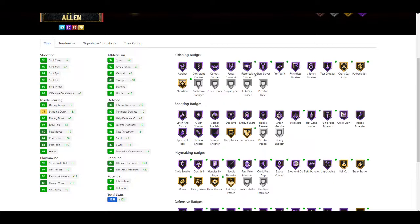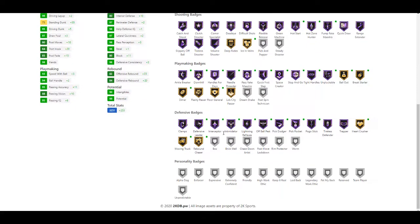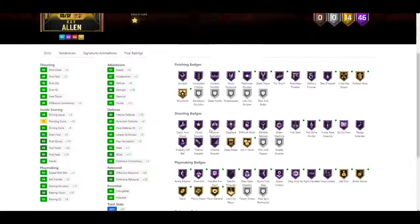Finishing badges he gets Hall of Fame fancy footwork, Hall of Fame fast break finisher, Hall of Fame giant slayer, Hall of Fame pro touch, Hall of Fame teardroper, gold cross-key scorer, gold putback boss, gold showtime, gold ice in veins, Hall of Fame bunny, Hall of Fame hustle hunter, Hall of Fame hot start. Playmaking badges he has gold floor general, gold dimer, gold passer, gold bailout, Hall of Fame unpluckable, inside handles, stop and go, space creator, quick first step, flashy passer, needle threader, hands for aces, downhill, and ankle breaker. Defensively he got Hall of Fame moving truck, gold heart crusher, gold Hall of Fame pogo stick, Hall of Fame pickpocket, Hall of Fame pick dodger, Hall of Fame ball pressure, Hall of Fame lightning reflexes, Hall of Fame intimidator, Hall of Fame interceptor, and Hall of Fame defensive leader.